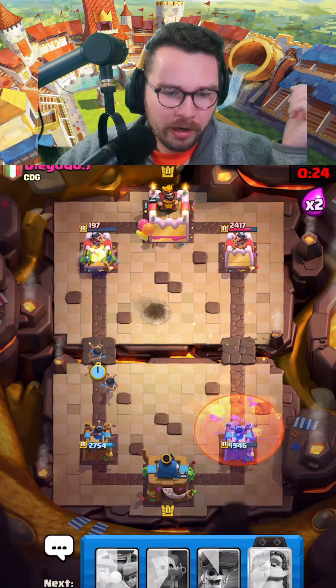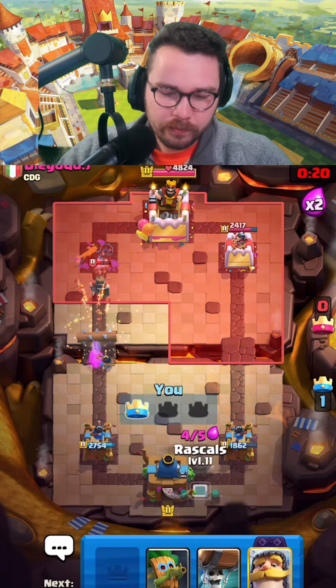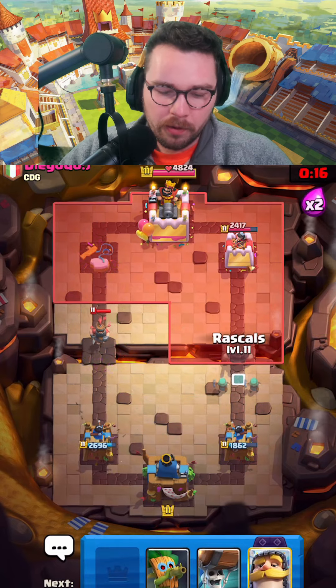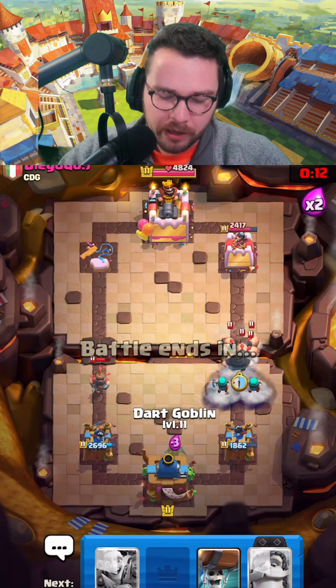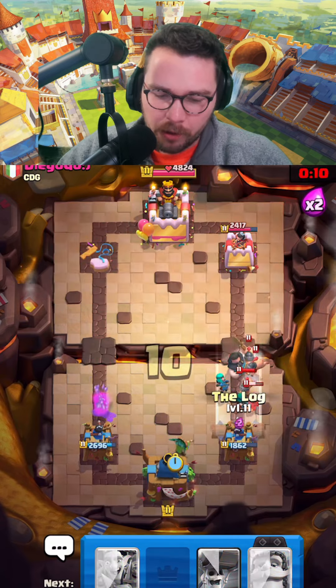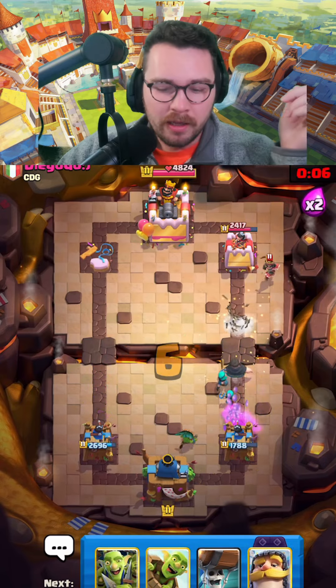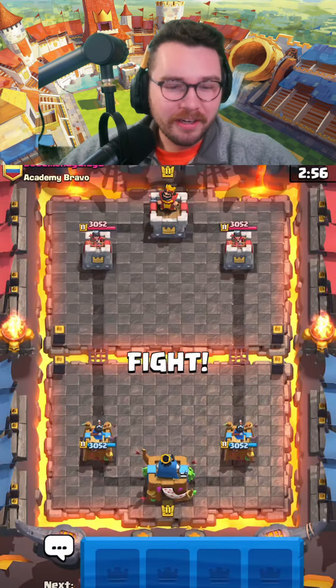Most of the time you can force really negative elixir trades from your opponents and get damage that way. I don't think my opponent's smart enough to block the princess at the bridge — correct! That forces out the log. His only chance now is to go in with royal hogs at the bridge, so we're going to be ready with our rascals. A well-timed log is going to clean up this game.